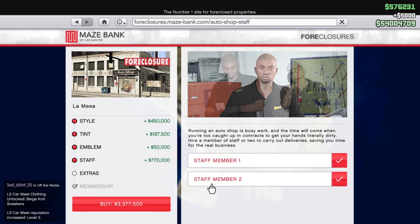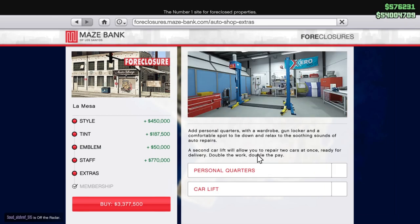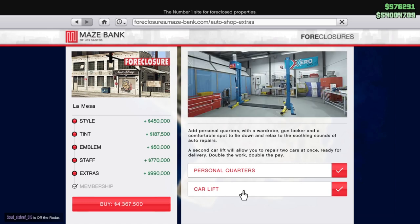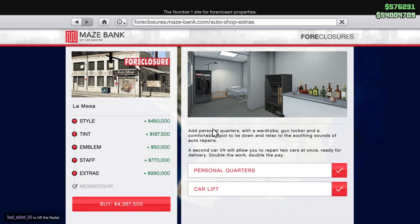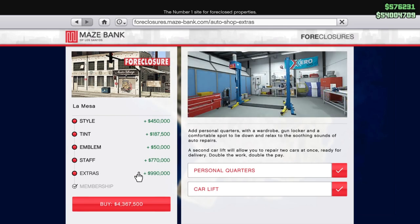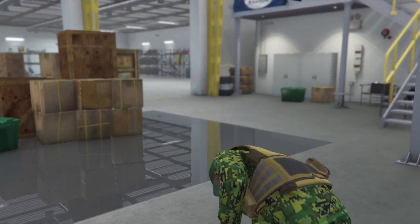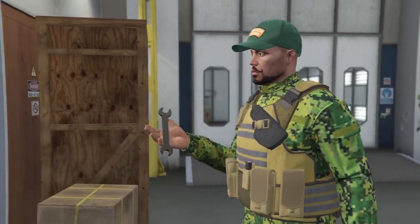Most missions will be in the south or north of the map, so having something in the center is a good location. The first three upgrade options are cosmetic, then you have staff, living quarters, and an extra car lift. Living quarters is basically a spawn location in the auto shop — I recommend it and it's not that expensive.